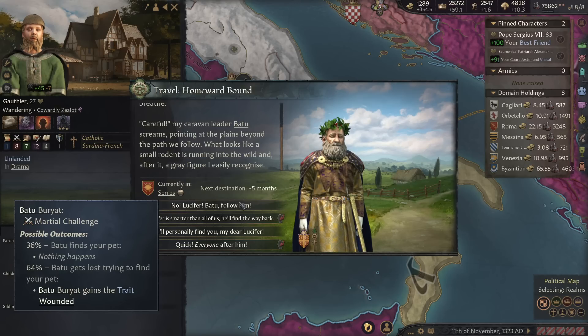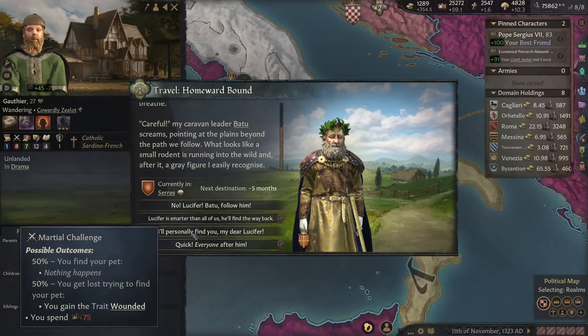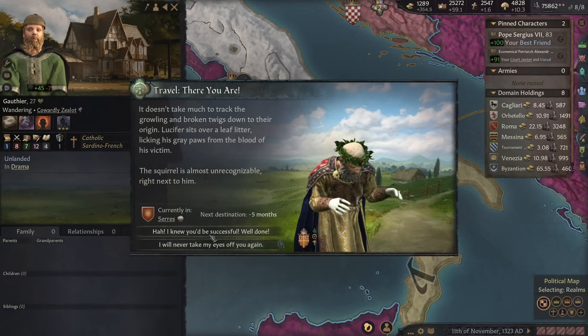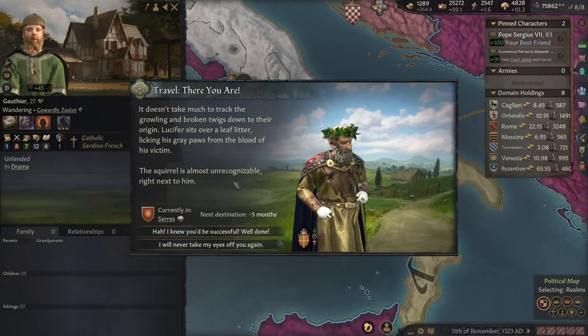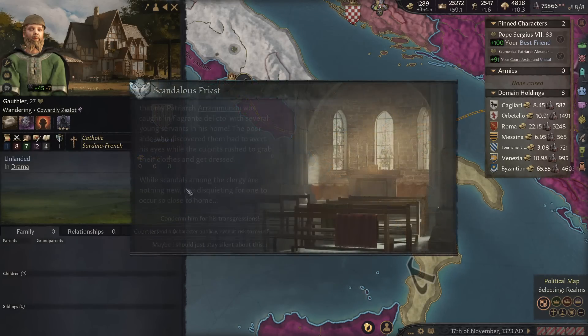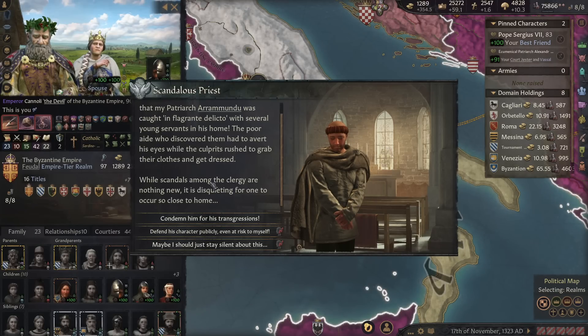It's a martial challenge — Batuu might try and find the pet, or might get lost and get wounded. Lucifer is smarter than all of us, he'll find his way back. I'll personally find you, my dear Lucifer. Track him down. It doesn't take much to track down the growling and broken twigs. Lucifer sits over a clearing licking his gray paws from the blood of his victim — the squirrel is almost unrecognizable. Very good, I knew you'd be successful. Him and this dog are scheming together at this point. That dog's got like 25 intrigue, which normally sounds impressive but is kind of pathetic on average in Cannoli's court.